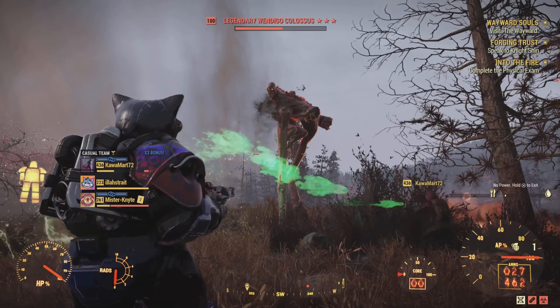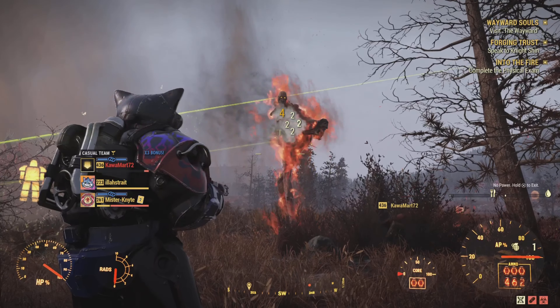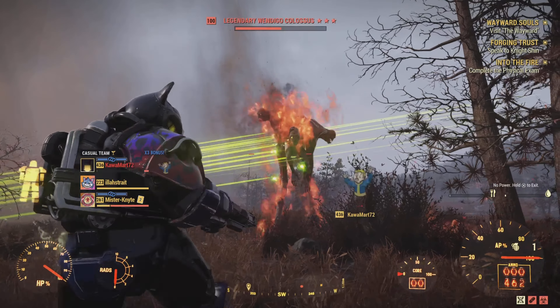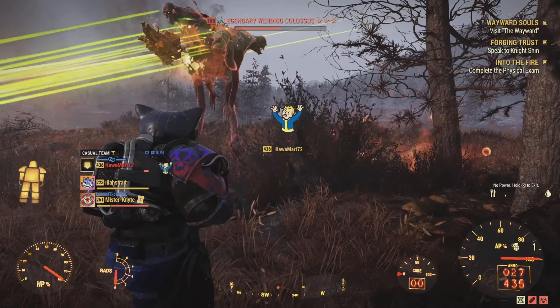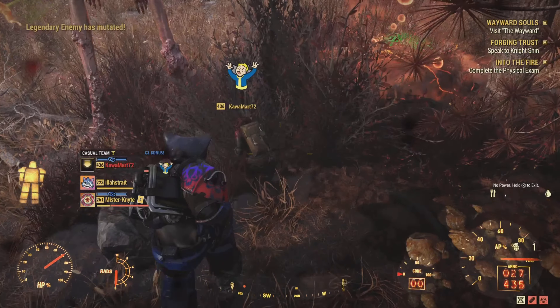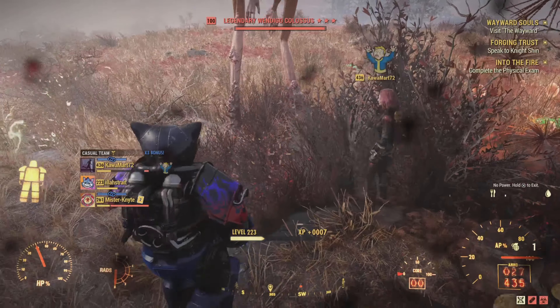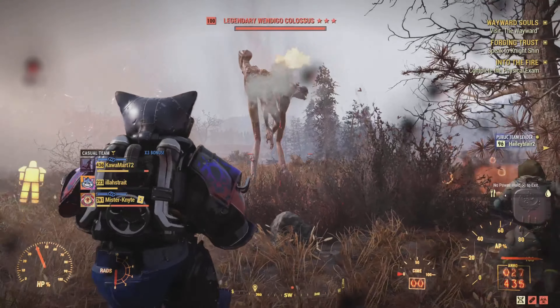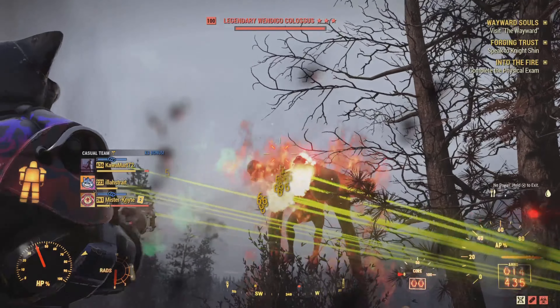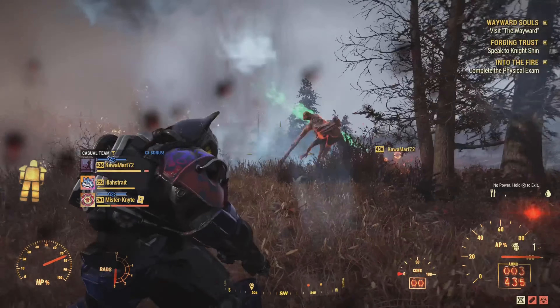I can't use VATS because my Fusion Core or my armor has run out, so I'm going to have to revive my teammate. Hopefully he doesn't step on me — and he stepped on me. He has a really bad step attack. If you're Bloodied Melee, he can sometimes one-shot you with that stomp attack.